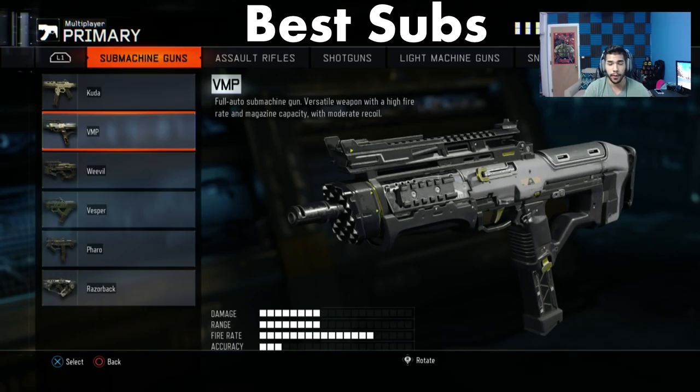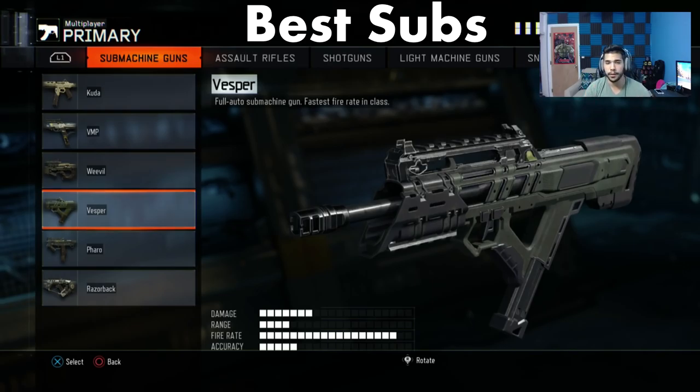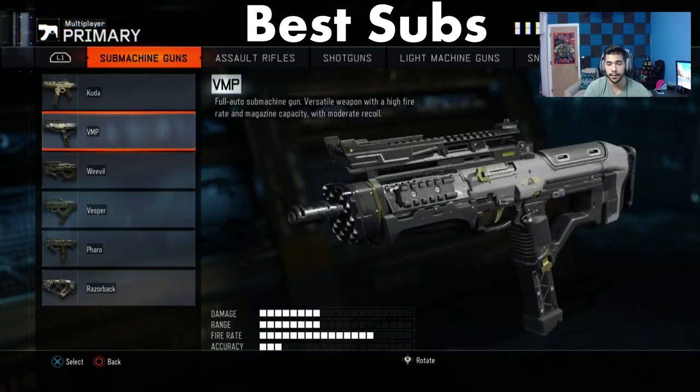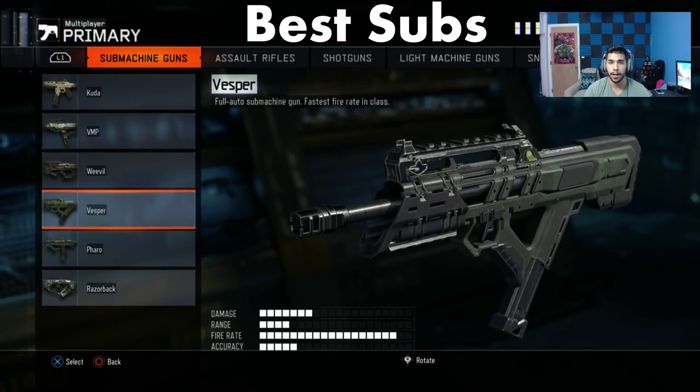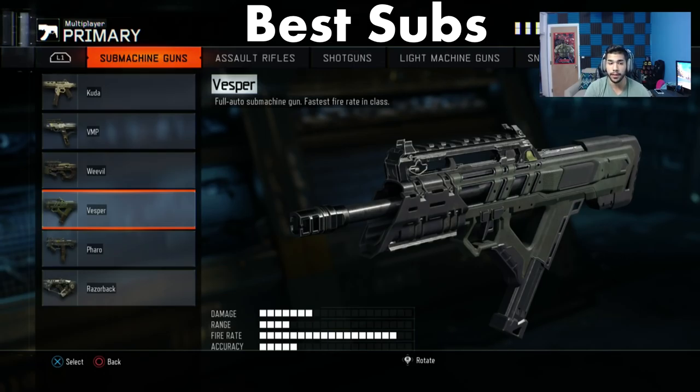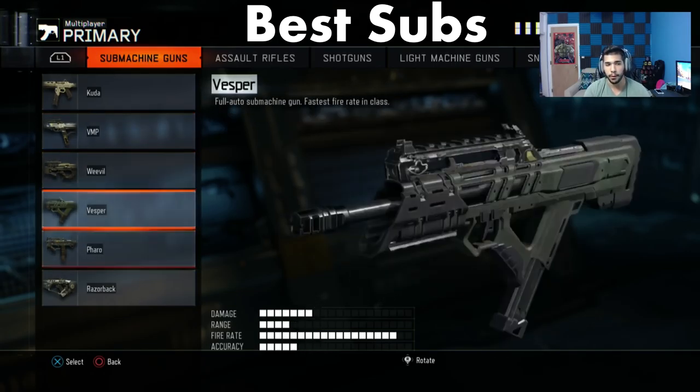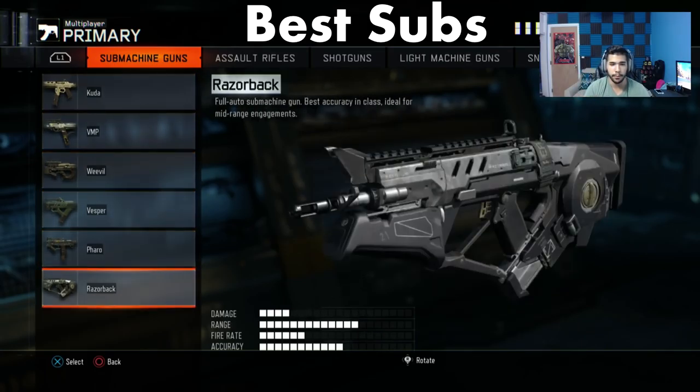In my opinion the three best submachine guns right now are the VMP, which is similar to the MSMC from Black Ops 2 and is probably the most viable all-around sub. The Vesper is similar to the Scorpion from Black Ops 2 — it has a really high fire rate and kills at insane speed. The only problem is you run out of bullets quick, so you need grip and long barrel. The Farrell, Vesper, and VMP are the best, with the VMP considered the top overall.